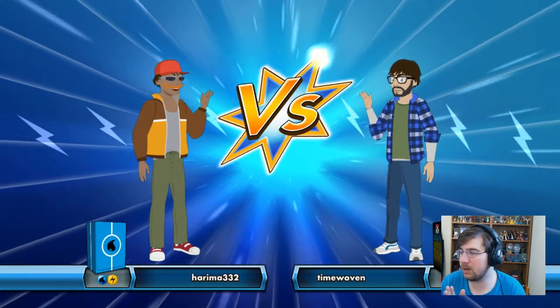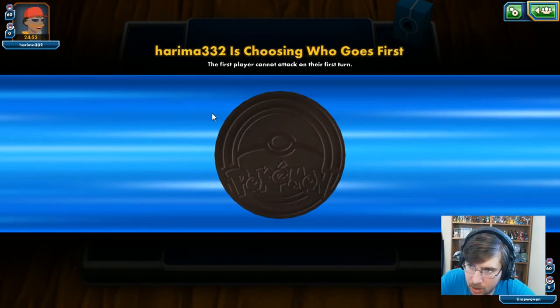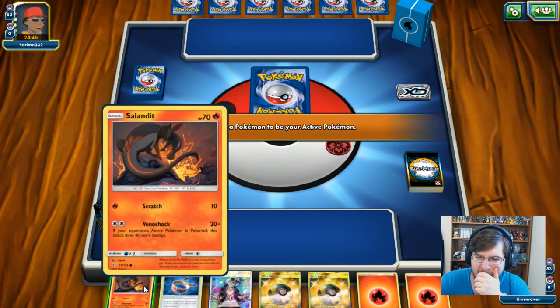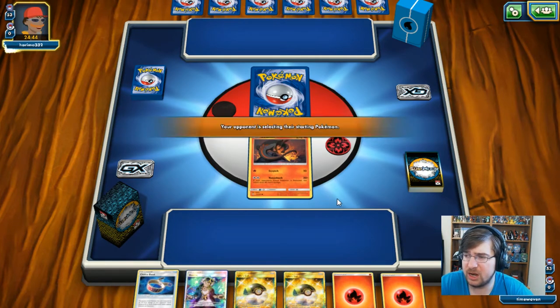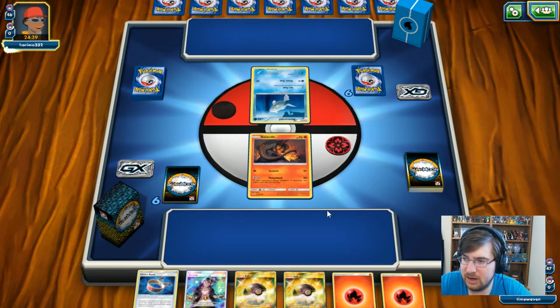Match number one is against Harima332. This might be a bit of a difficult match for us because it is Water, but we'll see how it goes nonetheless. They are going to be able to go first, which is also not great for us because we do need those first few turns and we only have a slow hand. This actually may not even be a water deck — it probably is because he does have the Alolan Ninetales coin, but we're not looking too great.